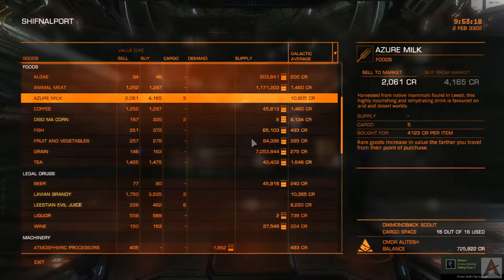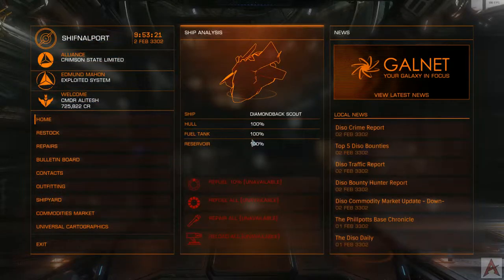In this case, with my particular ship, I've flagged a Diamondback Scout. It's basically been set up to be able to make these runs of 120 or so light years without much of an issue. Because Elite Dangerous is a very look-centric game, I'm also using a Track IR.